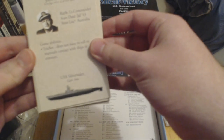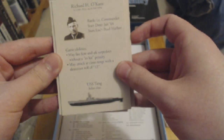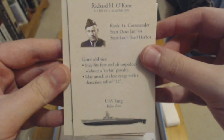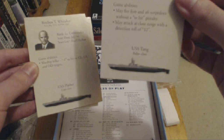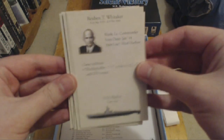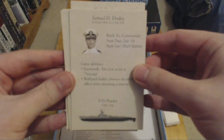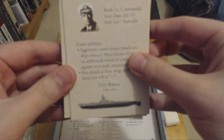We try to put these on the screen. They have a starting location and some abilities. If I read this one, he starts with the USS Tang, Balao class. May attack at close range with a detection roll of 12. May fire four torpedoes without a two-hit penalty. Lieutenant Commander, January '44 is the start date and it says Pearl Harbor. I'll just kind of flip through these for you - it's not coming up fantastically well on camera.